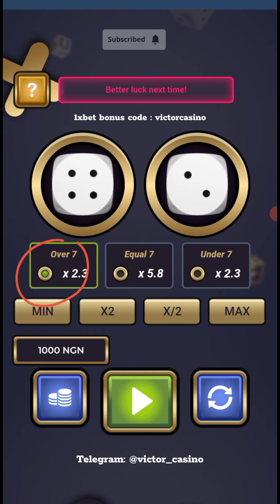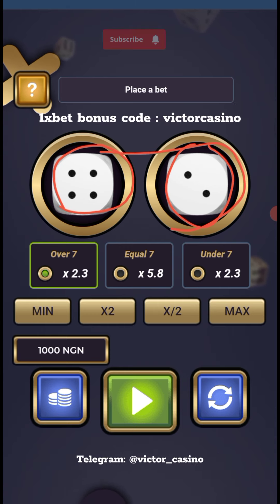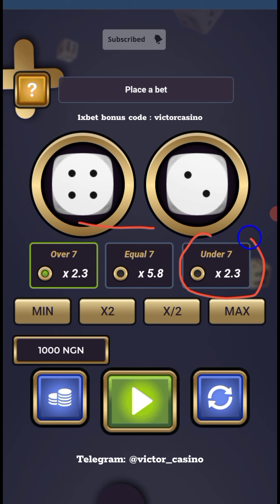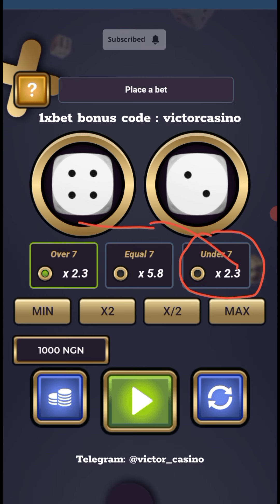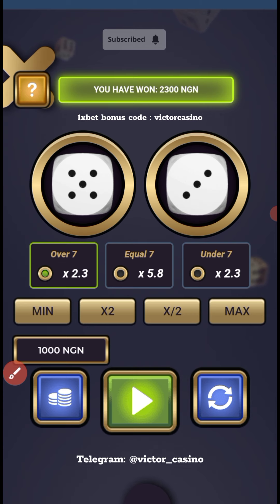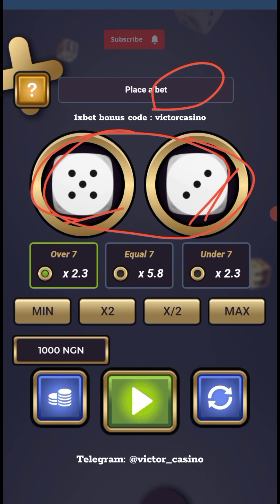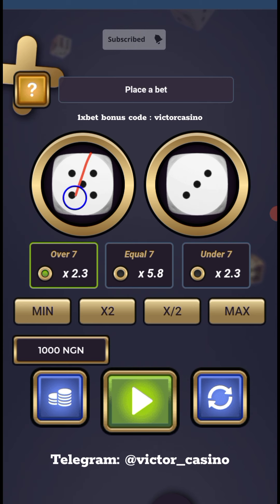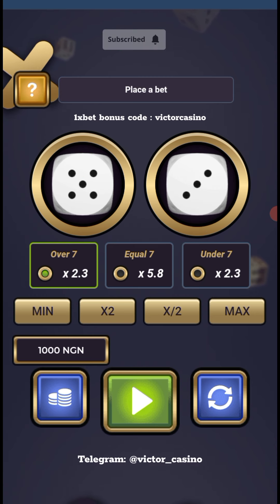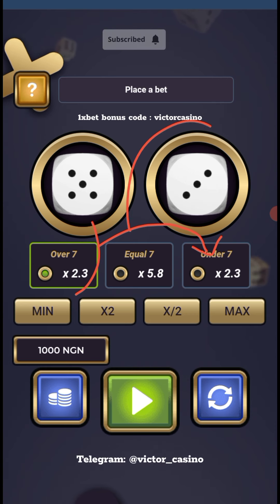I've switched to over and I lose this time. You can see this is still under seven — not over, not equal. Since it's still under, I repeat the over bet. I play the over again and I recover my stake. You can see this is five plus three equals eight — that's over seven. So since it's over, I switch back to under. When you place over, you play under; when you place under, you place over.